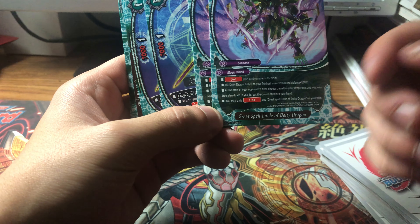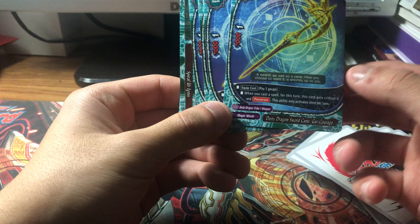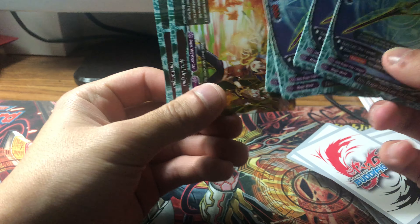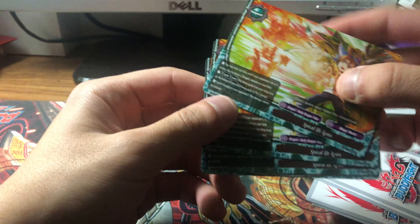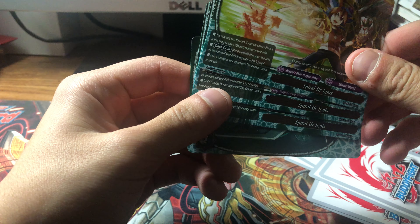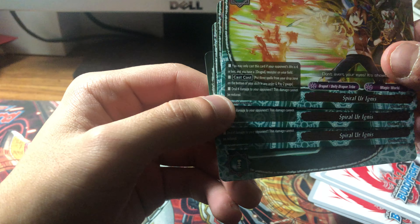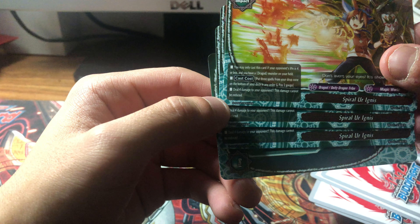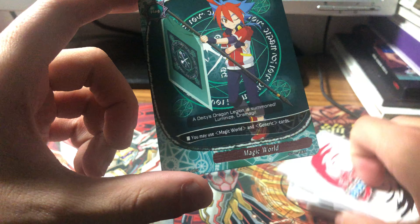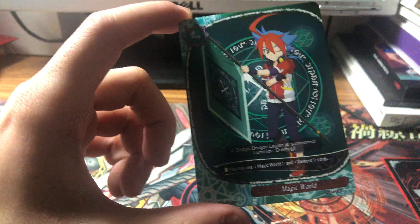There's an equipment: pay one gauge, and when you cast a spell it gets crit plus two and penetrate — a seven-one, pretty cool. And Spiral Ur Ignis: cast if opponent's life is four or less, put a spell and deal four damage. The flag card features the main character — so that's the Magic World deck.